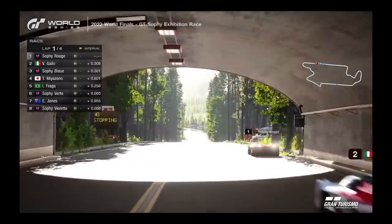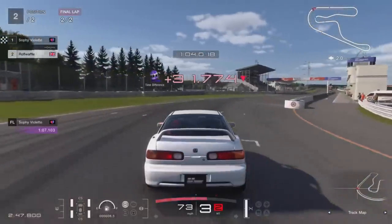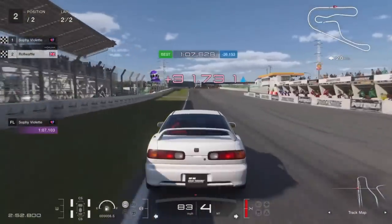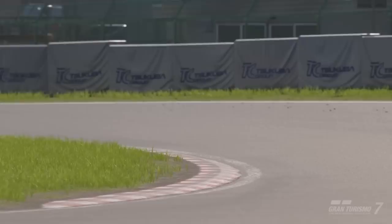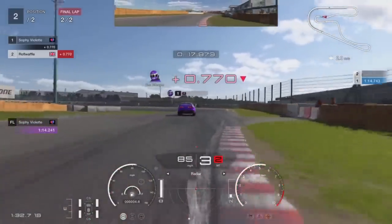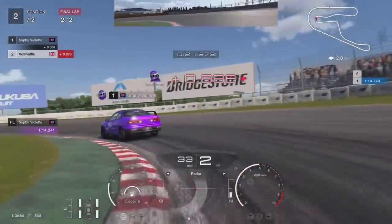We were promised world champion beating pace and that's exactly what we got. At Sakuba, which was my best car and track combo of the four available and also considerably the shortest lap, I could only get within about half a second of Sophie's lap times, and that was with me going all out. There was almost no point where I was able to match Sophie's speed, so from that perspective, job done.